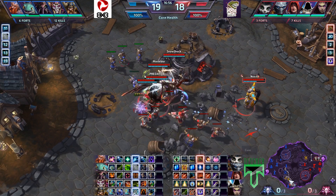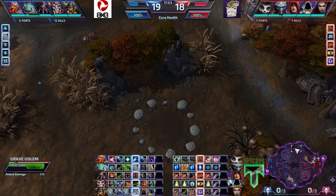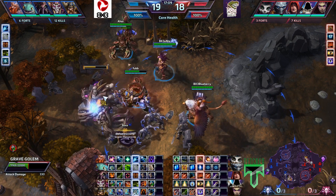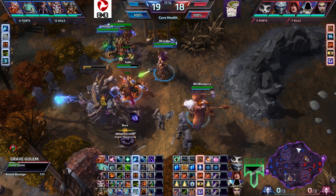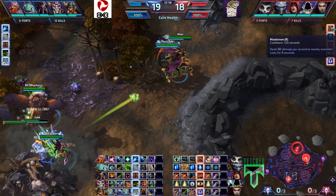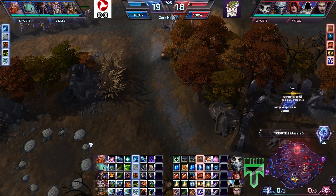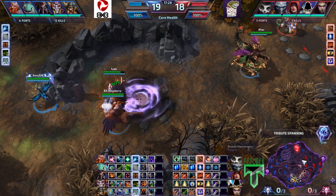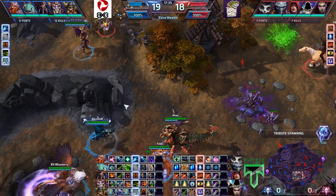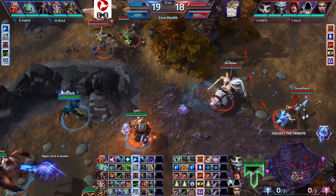They couldn't quite get there because of the lay of the land — they still had to run through all the ultimates of the enemy team. They didn't really have any CC to counter him anyway, so there wasn't much they could do. Like I said, they'd already used all their abilities. I wish we had a replay function so we could actually look at it. Nazeebo was here — they have plenty of room to get to him. The enemy team was there, and Nazeebo was a little bit further up, definitely in the bush.